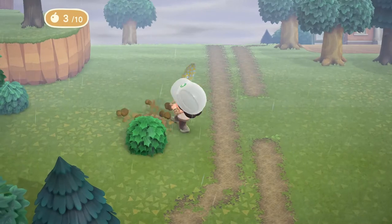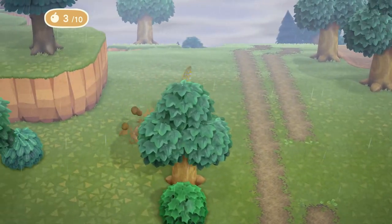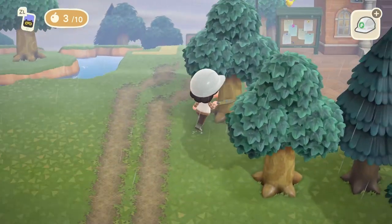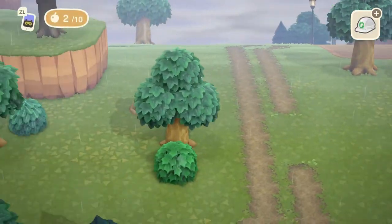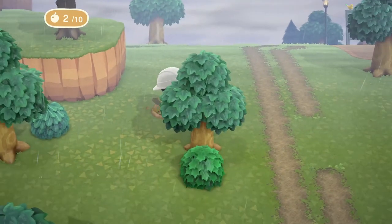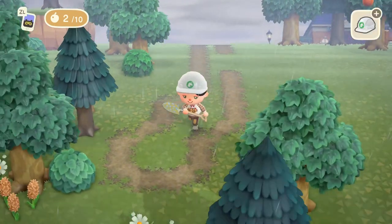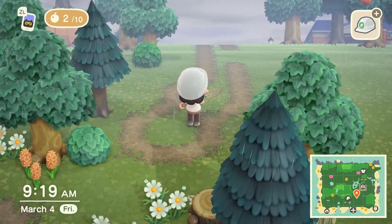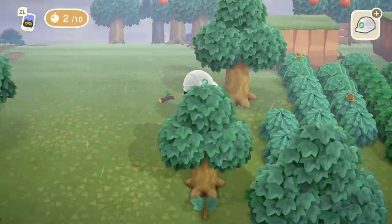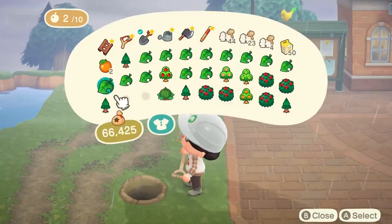Now I'm going to start adding in some trees to start framing the area and filling it in before we start adding decorations. I'm mostly going to use the hardwood trees because they remind me of my inspiration — the tunnel of oak trees — and I think they're a little bit better for the farm core vibe than the cedar trees. I do use a mix, and I'm going to play around with the stunted trees too to make the area feel more full and a little bit more interesting to look at.